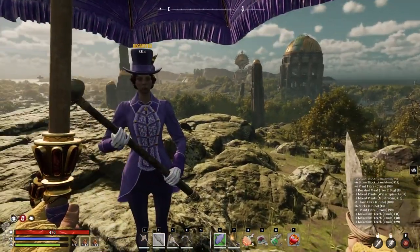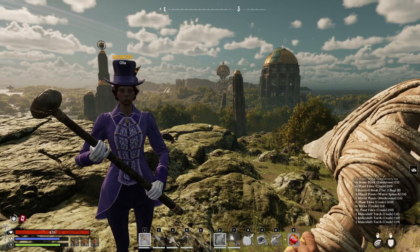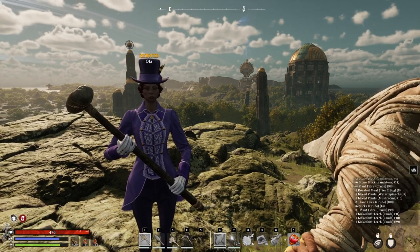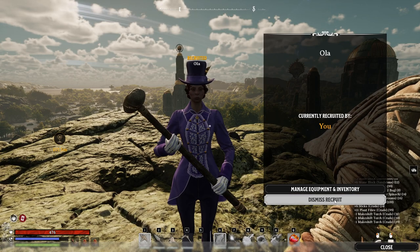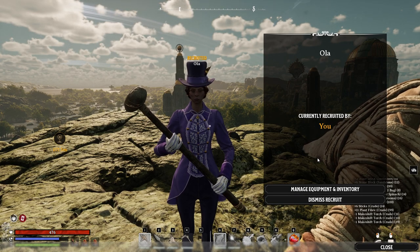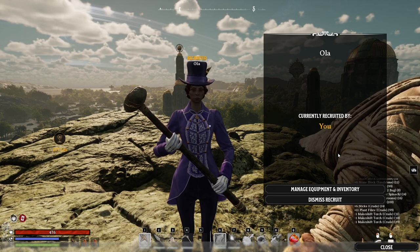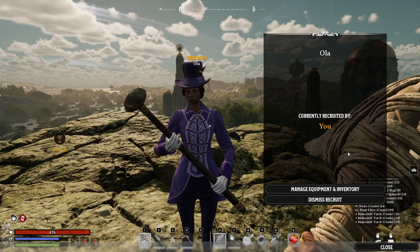Your companion you'll get pretty early — during the tutorial, not even at the end. You help them with a task and then they work with you. You can give them different equipment. Don't panic about the dismiss and recruit buttons being right next to the inventory — if you accidentally click dismiss, they'll wander around for a few moments and you can re-recruit them. As of right now, companions don't have any stat differences, so it's really just about which model you prefer.